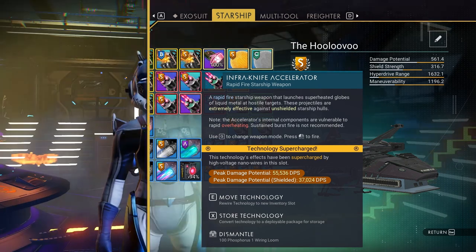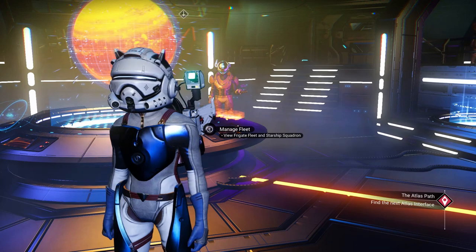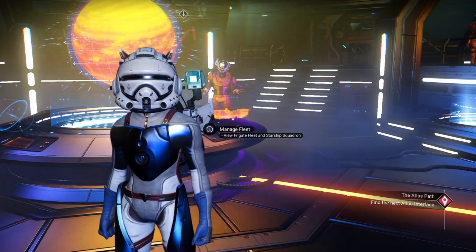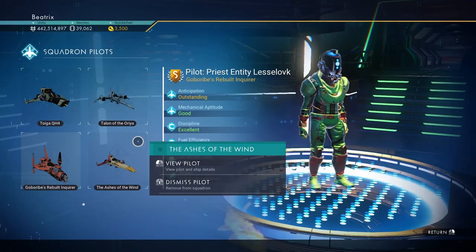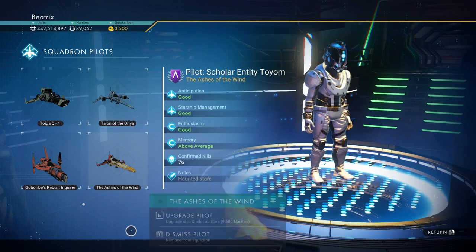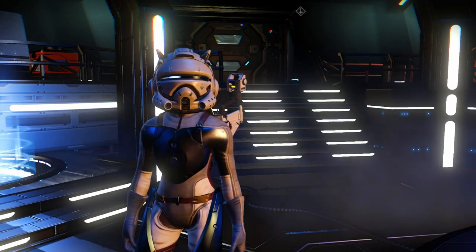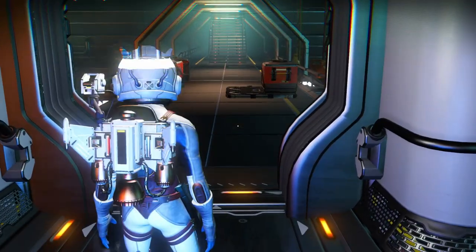Against pirate ships she's awesome. I want to know how she holds up against a Sentinel capital ship — I haven't tried that. I also have a squadron; these guys are coming to help me. I don't know if you can turn them off. I don't think so, but yeah we'll have to try it with them. So let's go to our ship.